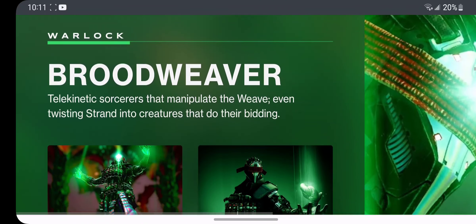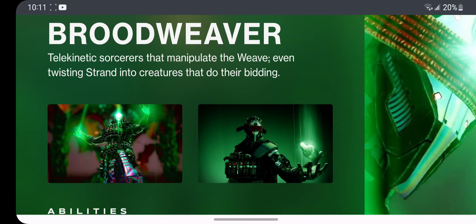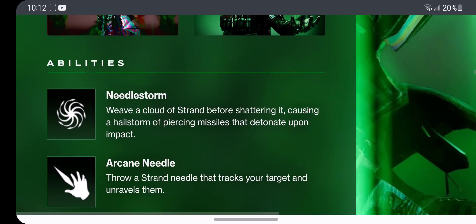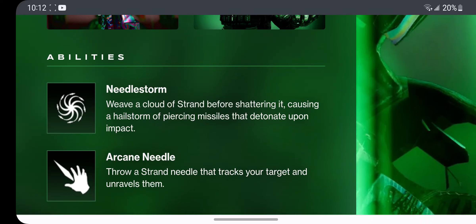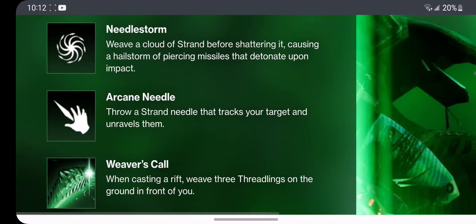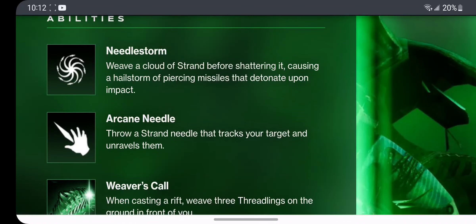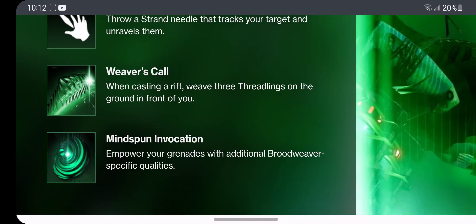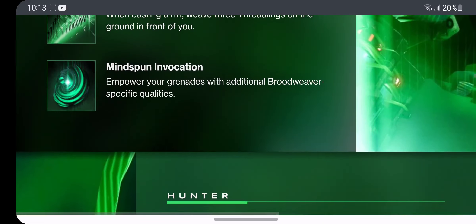Let's check out the Broodweaver Warlock. The telekinetic sorcerers that manipulate the weave, even twisting strand into creatures that do their bidding. We have our abilities for the Broodweaver. Needlestorm — weave a cloud of strand before shattering it, causing a hailstorm of piercing missiles that detonate upon impact; I'm thinking that's the super. Arcane Needle — throw a strand needle that tracks your target and unravels them; that's your melee. Weaver's Call — when casting a Rift, weave three Threadlings on the ground in front of you. Mindspun Invocation — empower your grenades with additional Broodweaver qualities, so it makes your grenades better.